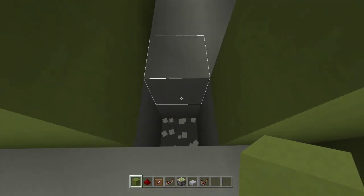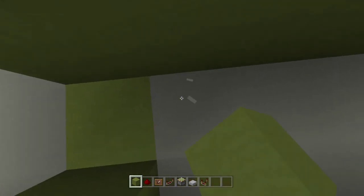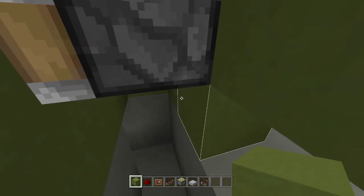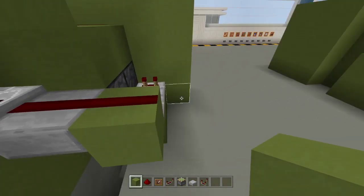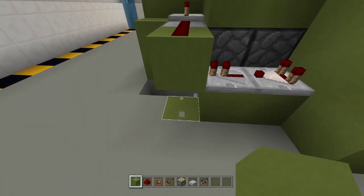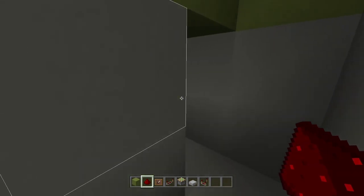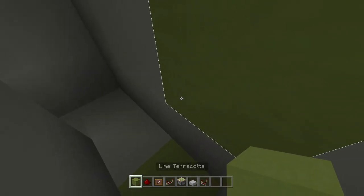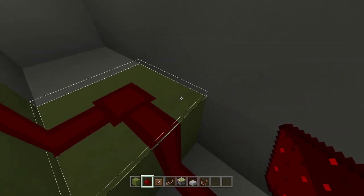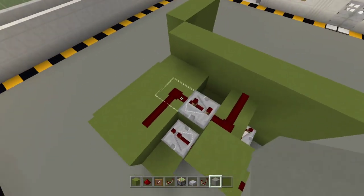Now for the secret room itself, break out two blocks and place a sticky piston facing downward with a block on it. Let me destroy these blocks to connect it to the other side. Underneath this block, place a block and then redstone dust, and then connect it to the sticky piston we placed before. Place a block here just like that — as you can see it is all connected. Cover this up and you are now done!